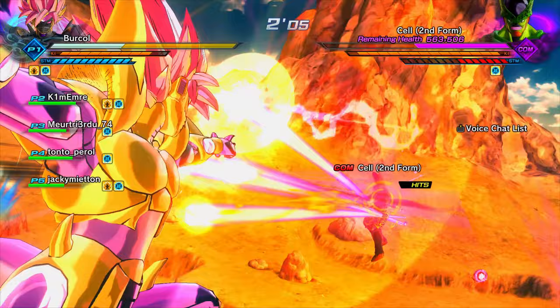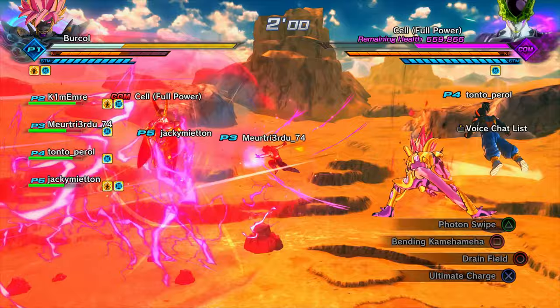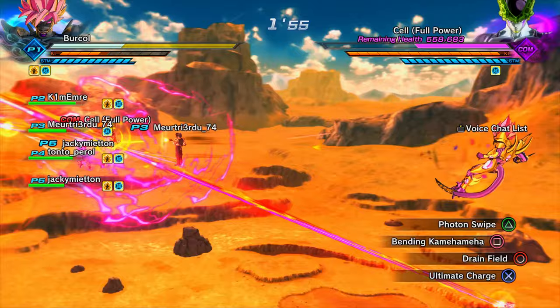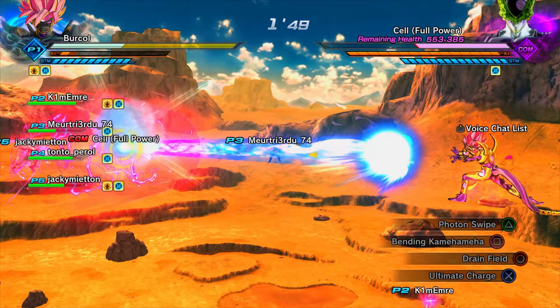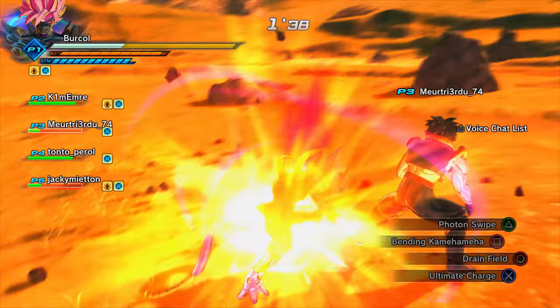He's now got super armor, so at this point it's very unlikely you're going to land a max stamina Final Explosion. It's probably better to just spam Bending Kamehameha. Fair play to whoever is running the Zamasu super soul, by the way - it revives you. Let me pop a capsule while I've got max ki back.